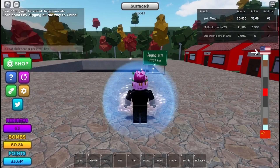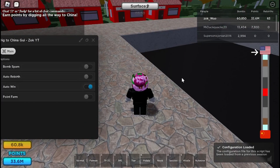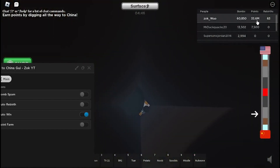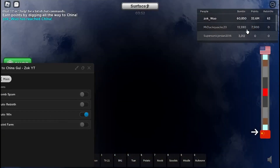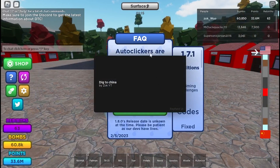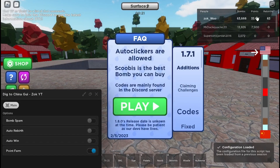You'd probably want to put this in your auto execute folder. If you do, it will just keep farming wins for you, which is really overpowered. It gives you around 100k, though the point farm gives you more but takes longer. You'll probably have to experiment to see which one is faster, but I'd say the point farm is the best feature since it grinds bombs, points, and rebirths all at once.